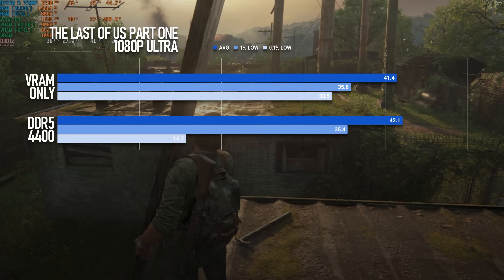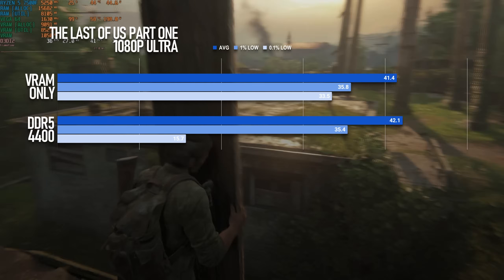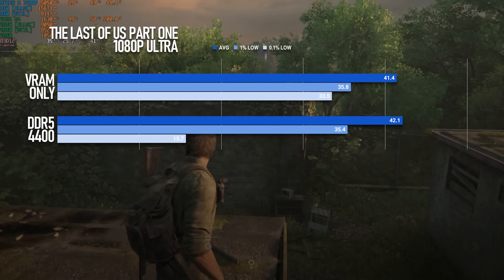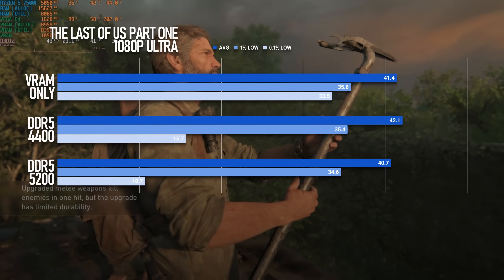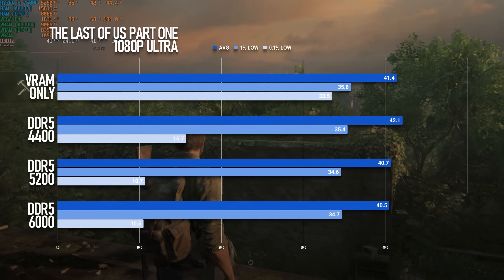16GB of DDR5-4400 might increase the average frame rate a bit, but it also increases the frequency and severity of frame time spikes, sending 1% low scores into the low double digits. At 5,200 megatransfers it's even worse, somehow. At 6,000? Basically the same.